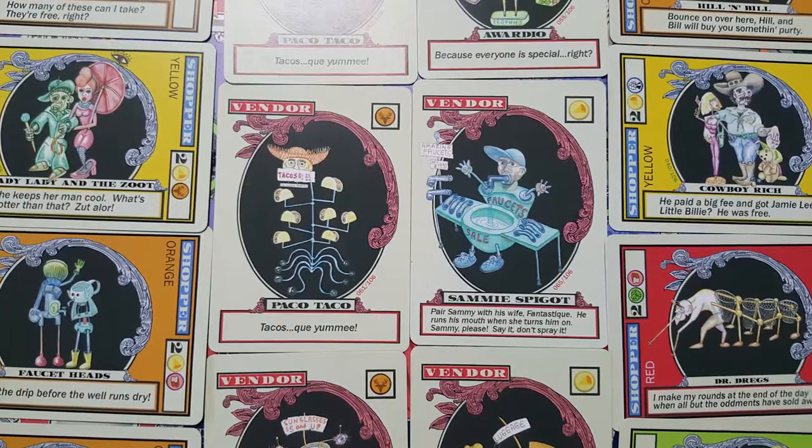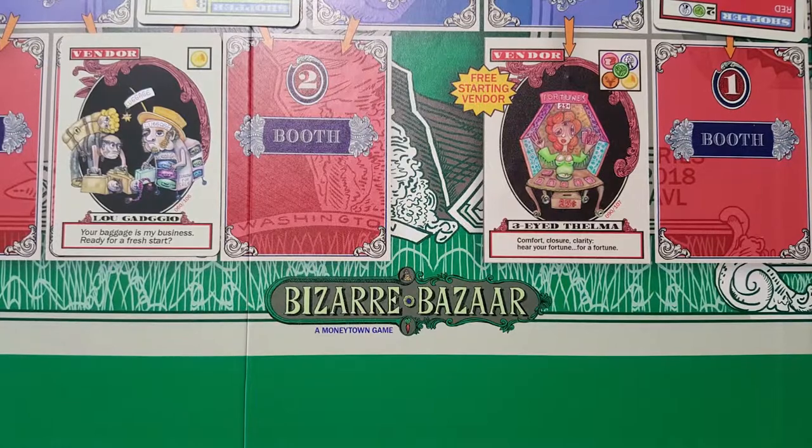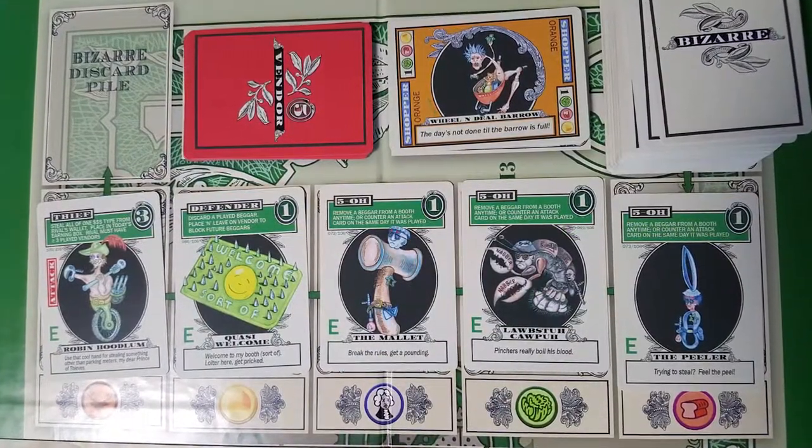Customers are going to be giving you stuff like lettuce, bucks, washingtons, cheese, and bread, and that is going to be your currency. You'll use that currency to buy action cards as well as additional booths to attract more customers. You can take five actions per round, and each round somebody's going to be the winner based on who has the most money in today's earnings. If you get the most, you get one win. If you get five wins throughout the ten rounds, whoever gets to five first wins Bizarre Bizarre.